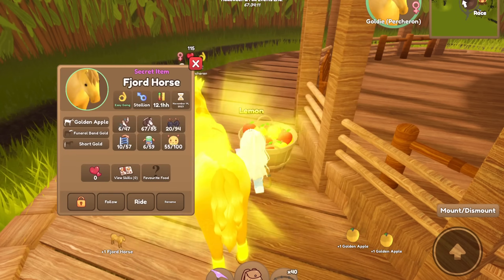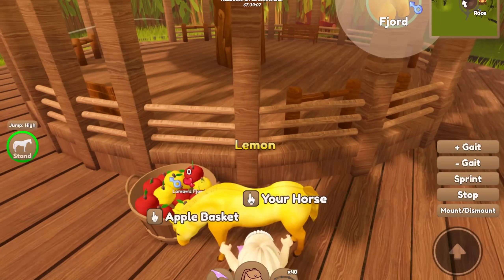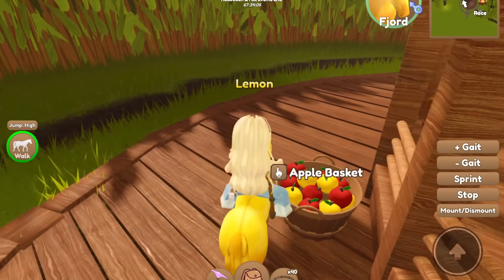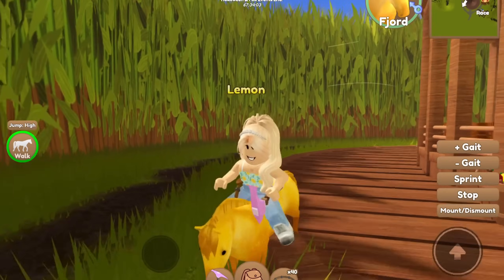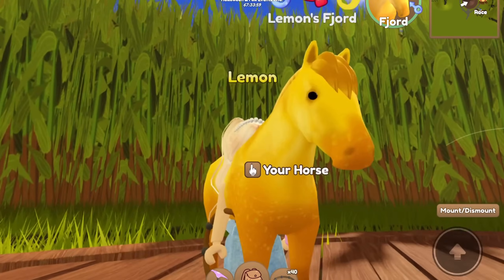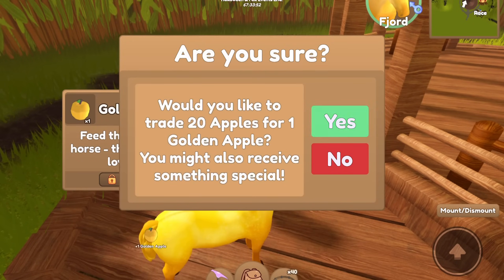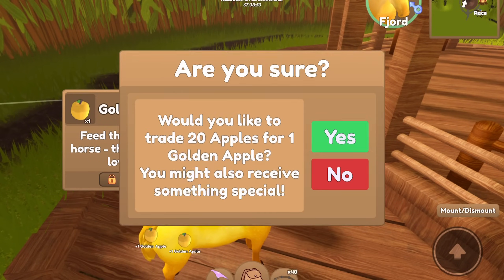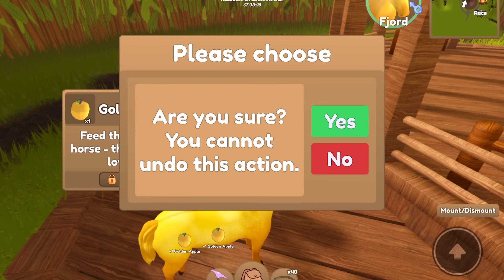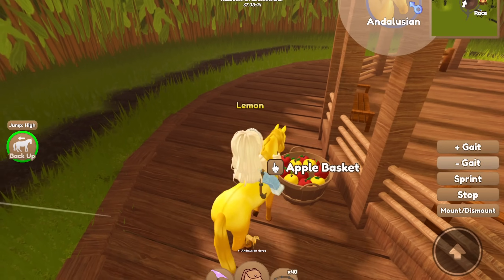Oh wait, right off the bat we got a Fjord! This is actually great because I did not get a Fjord yet — adding on to our golden apple breed collection. So cute! Okay, back to our apple turning in. Golden apple Frisians with horns exist, ghost horse Frisians — oh, we got an Illusion! Perfect.